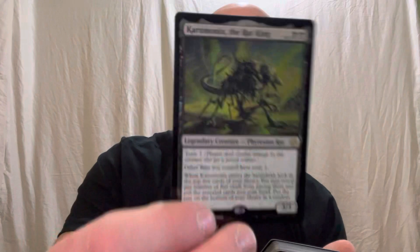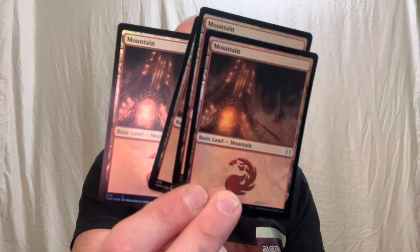Opening this up, we've got Krrx the Rat King — legendary creature, Phyrexian Rat — it's foiled, super cool card. Now that I see that, I'm guessing the other package is all our foiled basic lands. We've got five of each — five Plains, five Islands, five Swamps, five Mountains — and actually it looks like four Forests. So it's four of each, which makes sense because four fives is twenty.